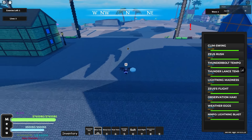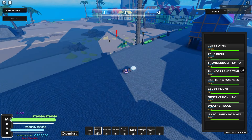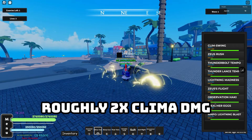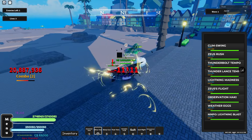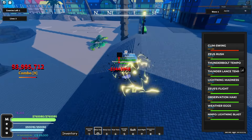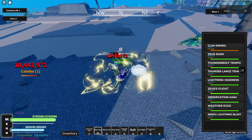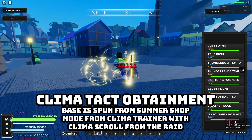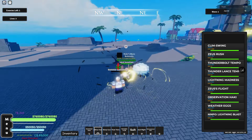The ultimate is Ninpo Lightning Blast, a ranged AOE move. Then there's the mode — Weather Eggs — which gives you buffs. I've heard the Sakuna buff is still better than the Klima Tact buff, but I'm assuming Klima Tact is better for actual damage. You get Klima Tact by spinning at the event shop at the Lifeguard NPC — it's a 5% chance per spin — and you can get the scroll for Weather Eggs mode from the raid.